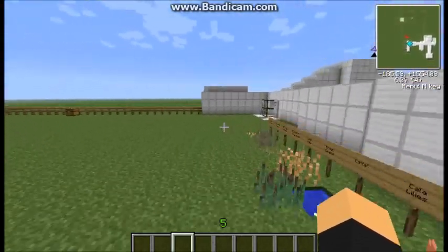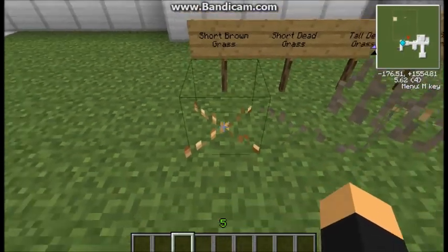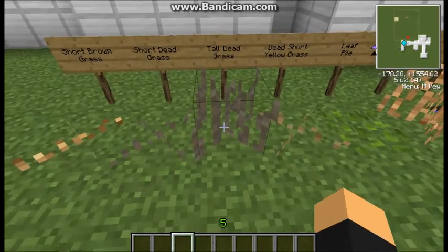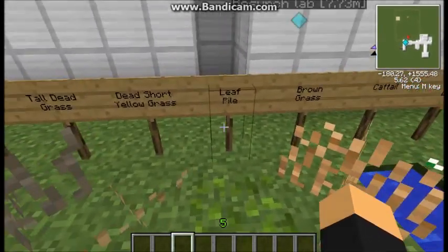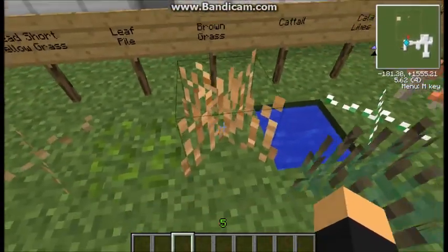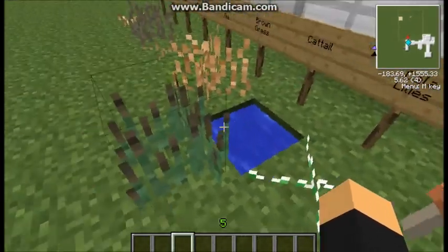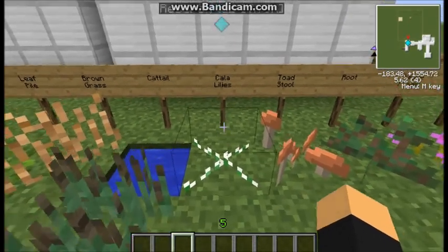So here you've got short brown grass, short dead grass, tall dead grass, dead short yellow grass, and leaf pile — which is cool, I like leaf pile. Then you've got brown grass and cattail, which would only grow next to water.